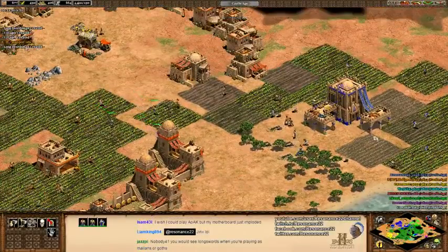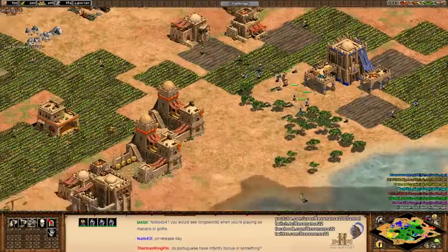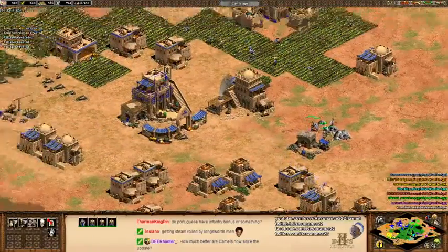They went to the wrong farms — stupid villagers. He also has a farmer on one of my farms. They'll fix that bug someday — this farm is our farm.